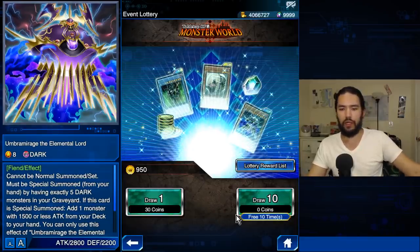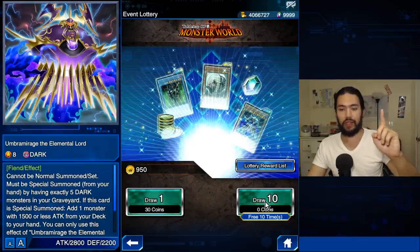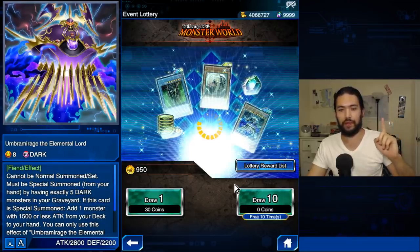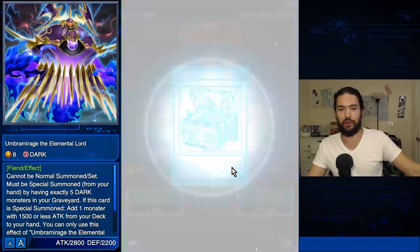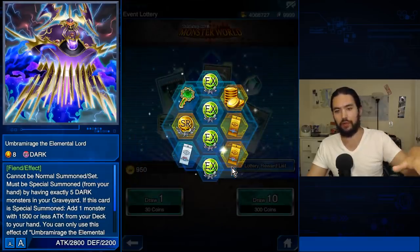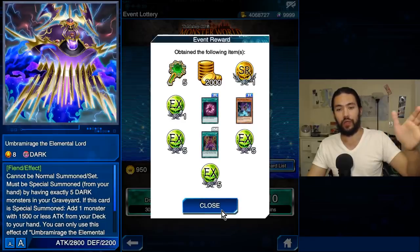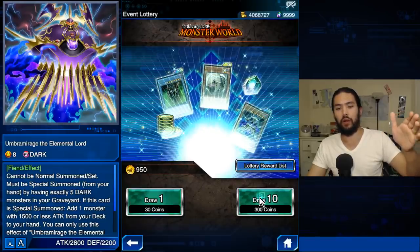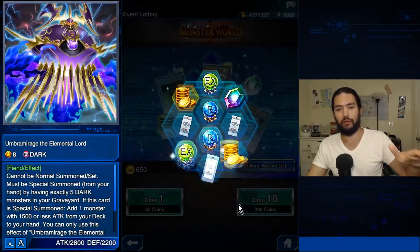Every day you get 10 free pulls. Let's do our 10 free pulls and see what kind of stuff we get. No Lightning Bolt, that means nothing interesting. We're getting EX Jewels — we got a lot of EX Jewels. Basically all of the lottery rewards are available from the EX Trader. No Lightning Bolt again.